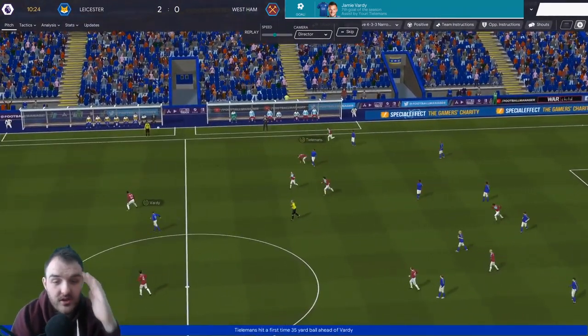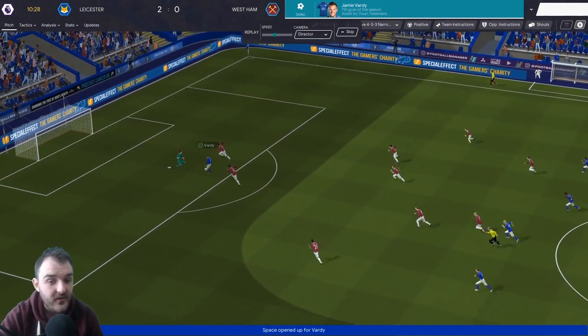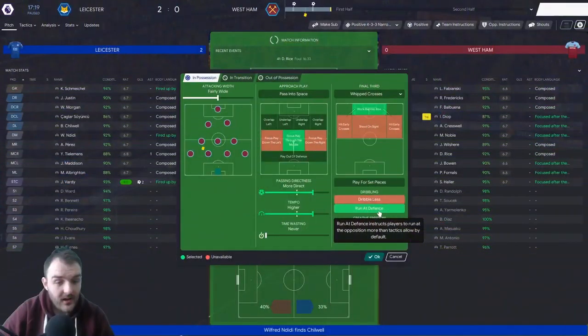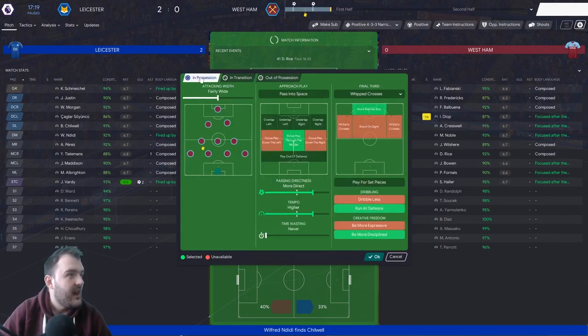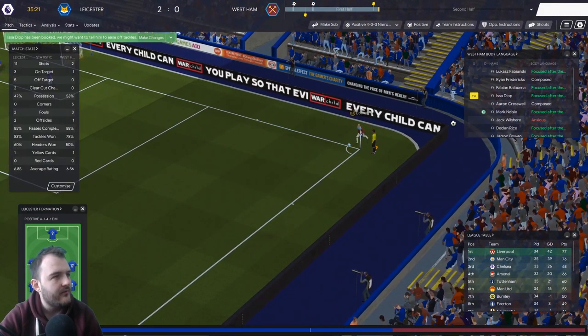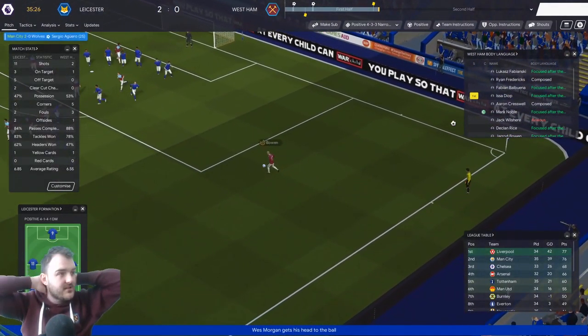Tielemans has taken the ball off Fornals and Vardy is on for a hat-trick after just 10 minutes. After that mad start we've had to make a couple of changes to the tactic — going with a lower defensive line, higher line of engagement, and pinging the ball more directly. Let's see what that can do for us.